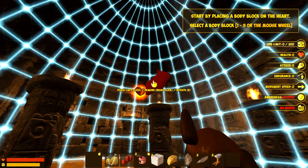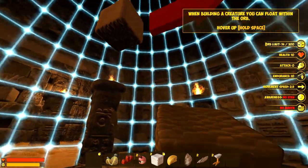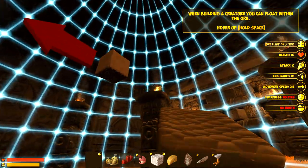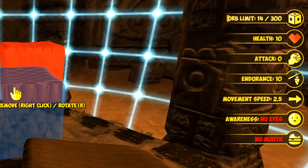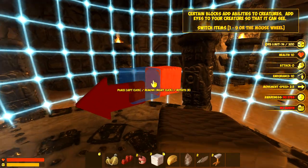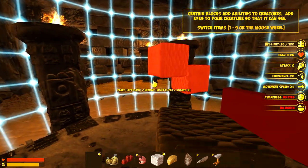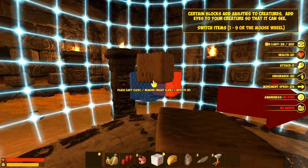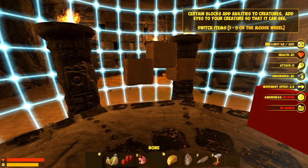Start by placing a block on the heart — because every living thing has a heart, of course, including plants. So we're going to put this down here. I assume this is probably the right way of going about things, as this is the body. When building a creature you can float within the orb — hold down space. We've got a load of stats on the right-hand side there: movement, speed, awareness, no eyes, no mouth, health is 10, attack is zero. I'm viewing this as a leg bit. It's kind of difficult to actually place this on the block without it completely spazzing out. There we go — that's the body.